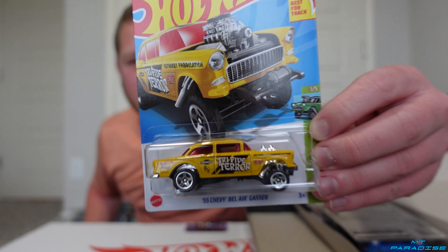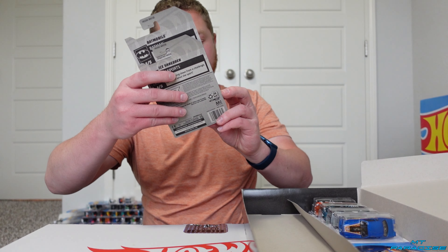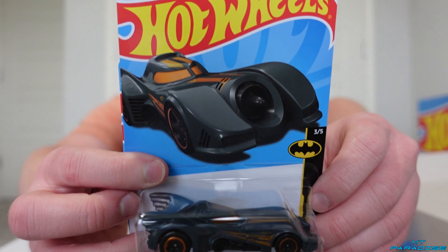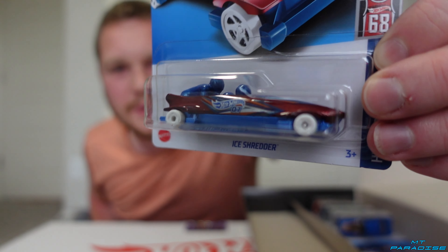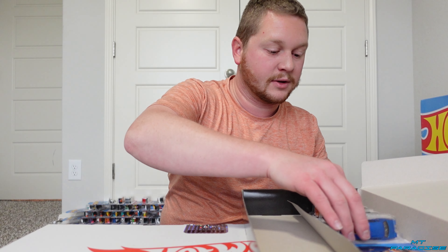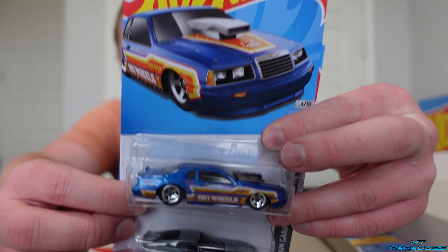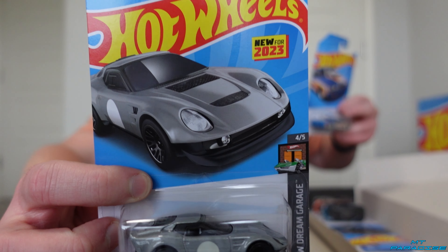That's actually really cool as well. I'm getting super excited over this case. I got a new coloration of the Batmobile, and then we got Ice Shredder, which is kind of like a luge-type thing — that's pretty cool. We got the Ford Thunderbird Pro Stock, which looks actually really awesome, like a race car. And the El Segundo Coupe.